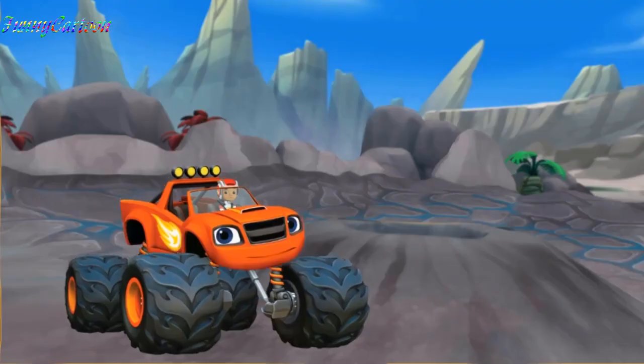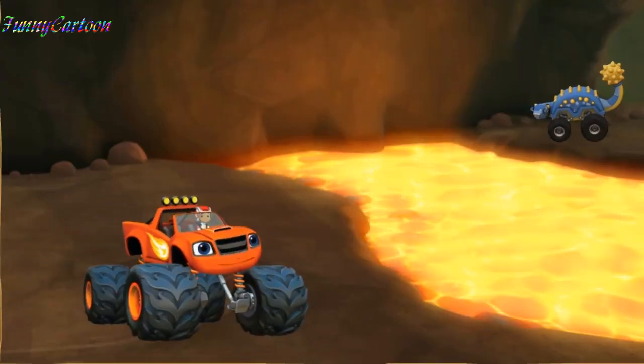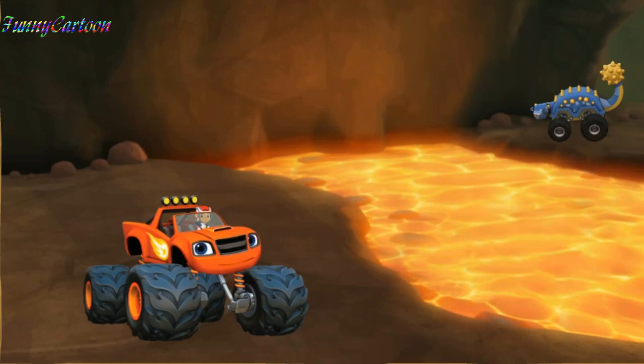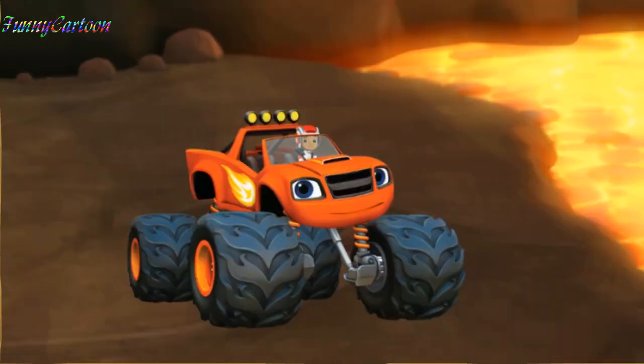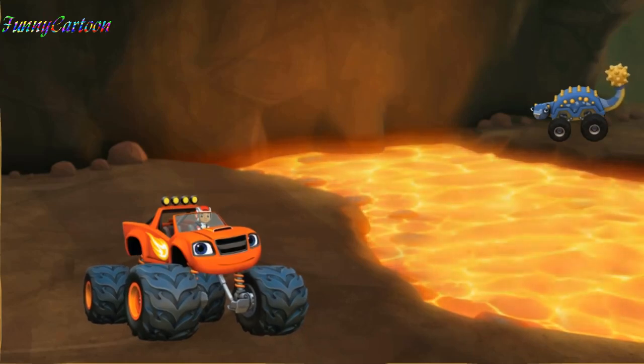Blaze has to get to that mud pit! It's a whole river of lava! Blaze will need a bridge to cross over it. If you help Blaze knock rocks into the lava, you can build a rock bridge to drive across. That Ankylosaurus has a strong tail. If you build a tail like that for Blaze, he can knock big rocks into the lava for the bridge.